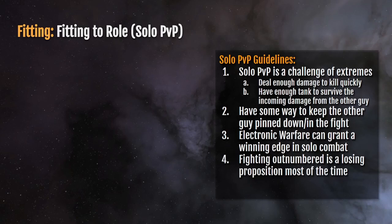Number four: fighting outnumbered is a losing proposition most of the time. If you're fighting one versus three or four, in most cases unless you're very good, you're probably going to die very quickly. That leads us to rule number five: pick your battles and expect to die. If you're going out to do solo PvP, I strongly recommend either befriending an industrialist who can build you ship hulls for cheap, or buying a lot of ships and building up your income. You're going to want to build up a supply of fit ships that you can take out and lose until you've learned enough hard combat lessons that you stop losing them and start winning fights.